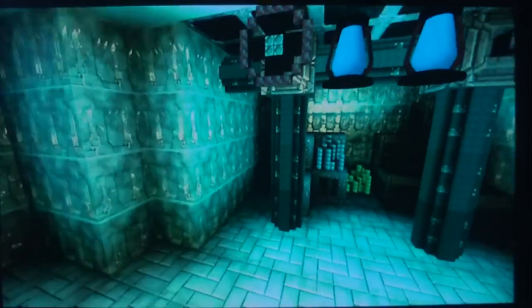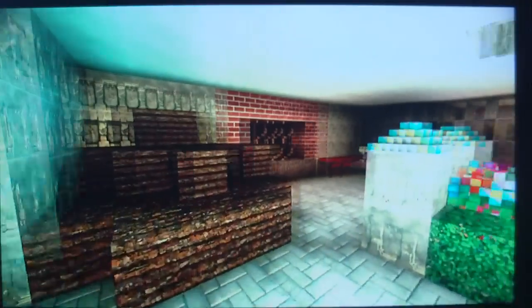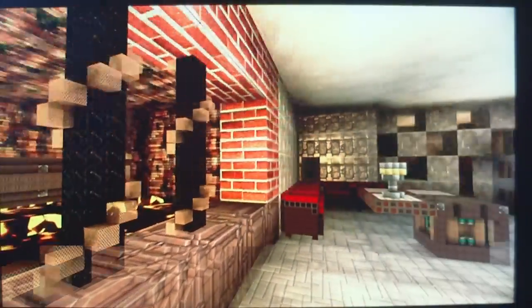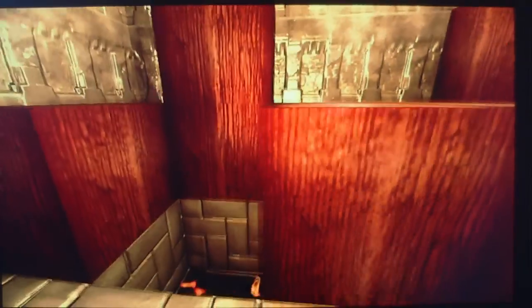Right, bottom floor - I've got my steam pipes in, finally managed that. We've got the furnace going, so we've got the piping in the furnace and that piping goes all the way up to the next floor. Little bit of seating and that. I've run out of custom blocks because I've used them all.